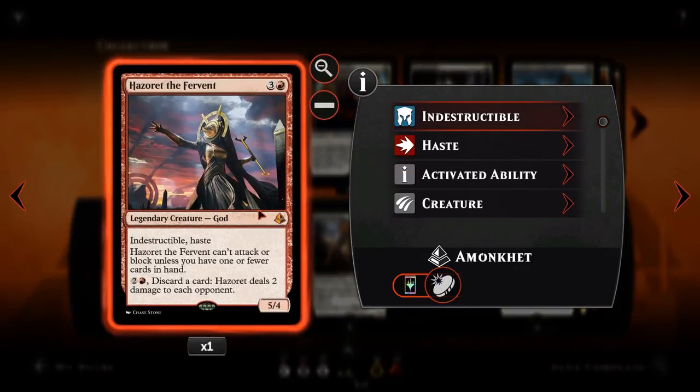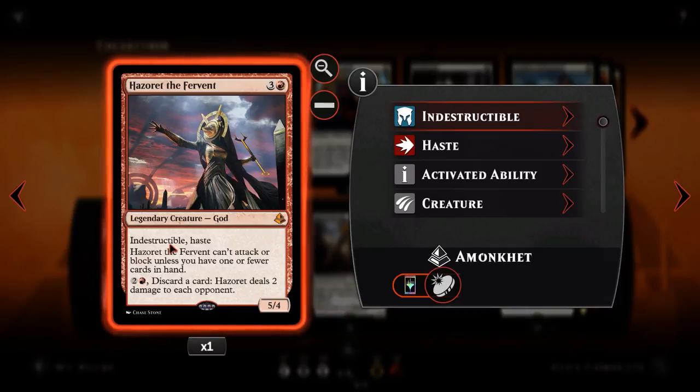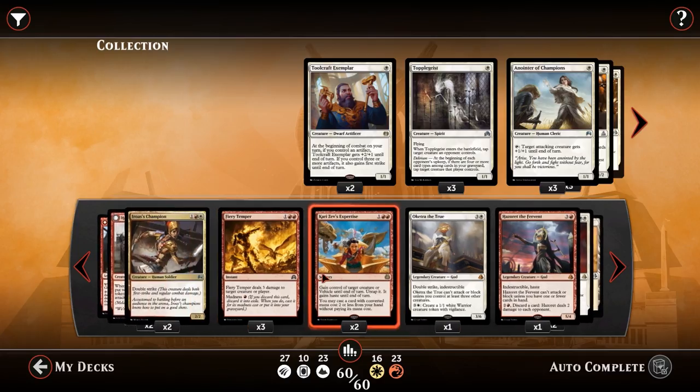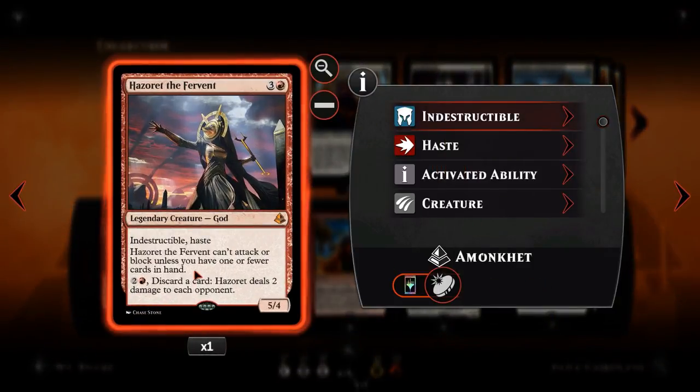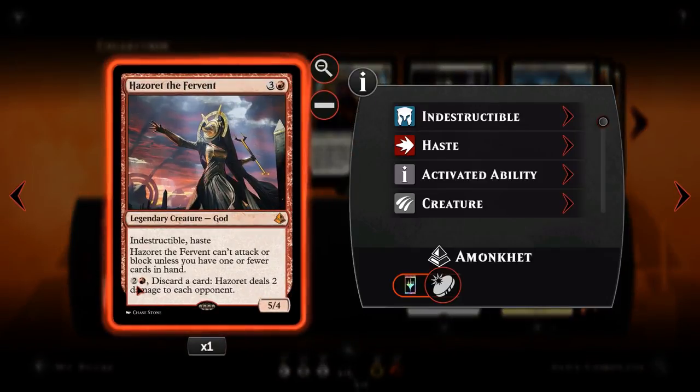Next we've got Hazoret the Fervent. For 3 and a red, a 5-4 indestructible with haste. Hazoret cannot attack or block unless you have one or fewer cards in hand. As mentioned, aggro decks tend to use all their cards quickly and be empty-handed — Hazoret benefits from that. For 4 mana, we get a 5-4 swinging in straight away as one of our final cards. She also gets to discard cards to ensure we have one or fewer cards in hand: for 2 and a red, discard a card, and Hazoret deals 2 damage to each opponent. So we can use lands as 2-damage burn spells, or discard Fiery Temper using the madness cost — essentially paying 4 total to deal 5 damage to our opponent.